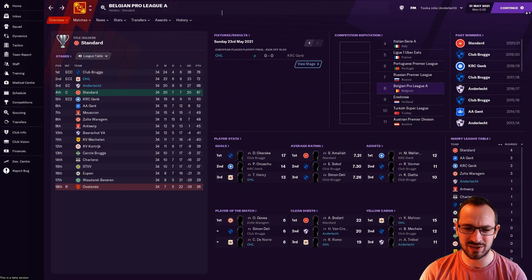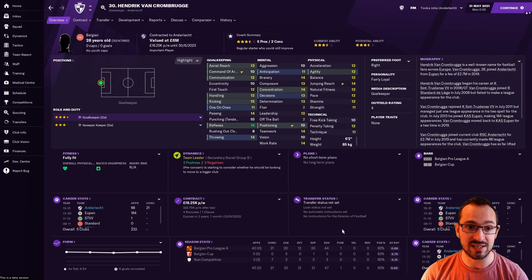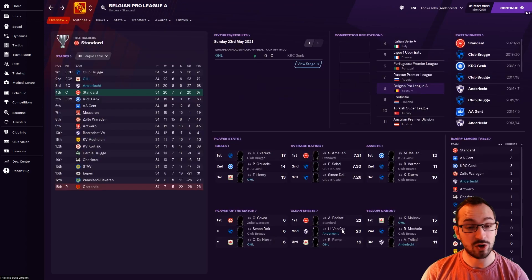Let's have a look at some player stats. Not a lot of players got in, but we've got a couple from OHL and one from Anderlecht. Henry came third in goals with 13 for OHL. Denor from OHL was joint first in player of the match with six. Then Van Crombrugge and Romo for Anderlecht and OHL respectively came second and third in clean sheets — 20 for Anderlecht and 19 for OHL. Absolutely fantastic.